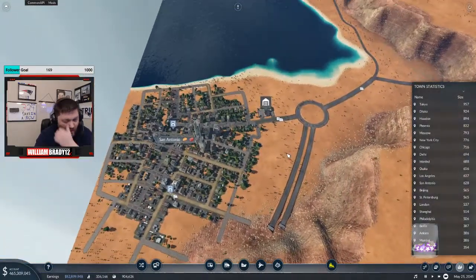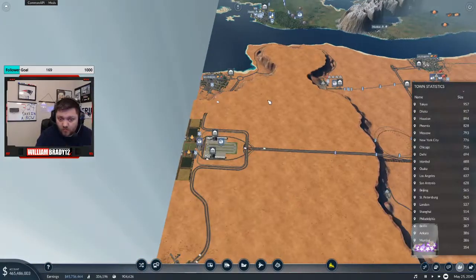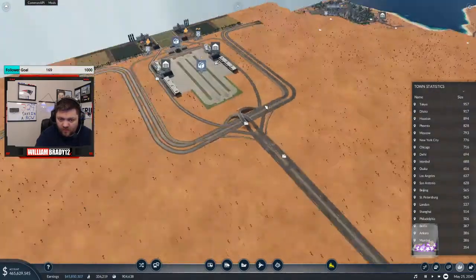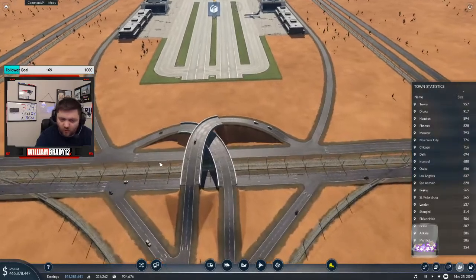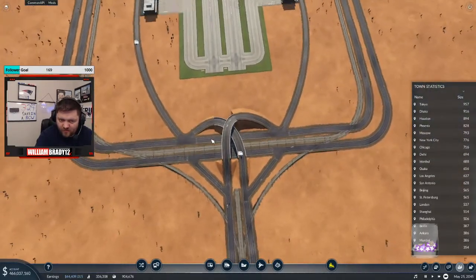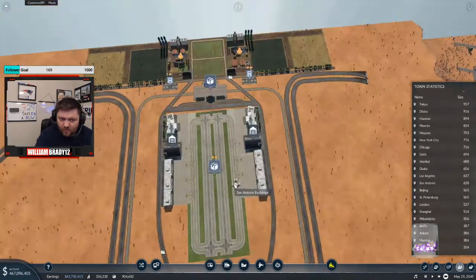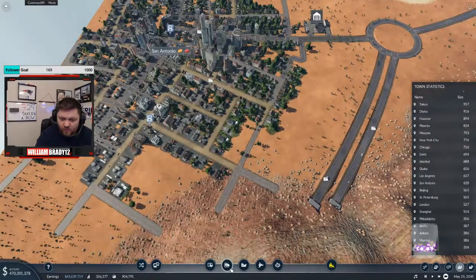San Antonio does not have... Oh yeah, this was awesome — I put the train track in between the overpass. That took a fair amount of tinkering to get to work, but we figured it out.